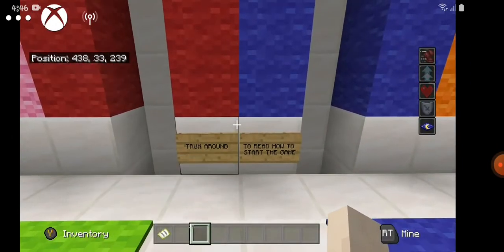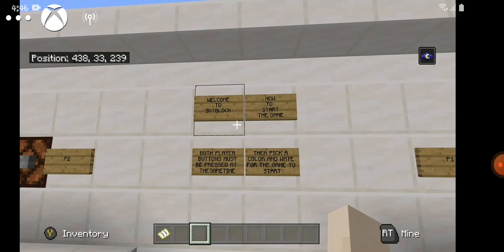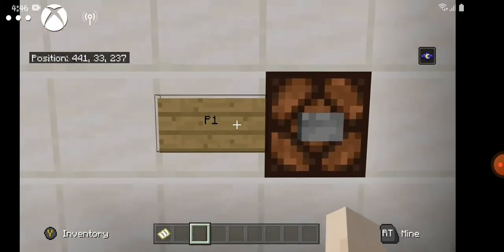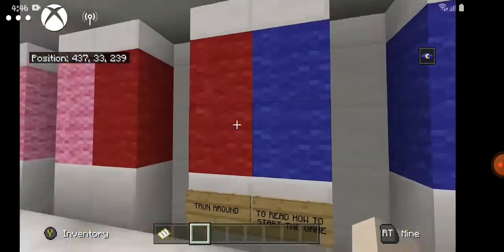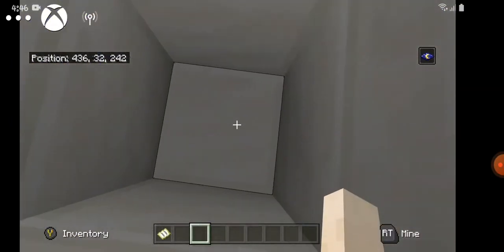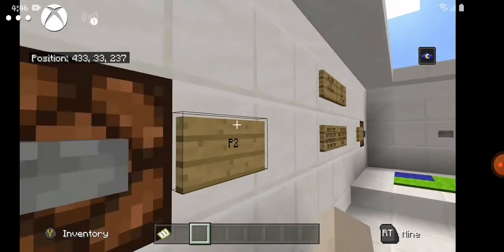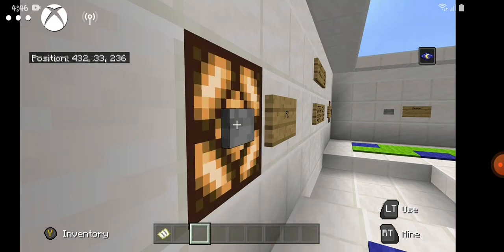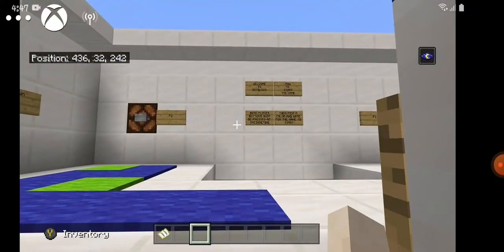It says 'turn around to view the rules and start.' The rules aren't here yet because we haven't done them. To start the minigame, you need to press Player One's button and Player Two's button at the same time — this button and this button. Once you've pressed them both at the same time, pick a color and go stand in it. You stand here and wait. If you've been waiting for two minutes or more and it hasn't started, I advise standing about here, looking at the other player, and both constantly pressing the button, then running and standing in a pod — and it should start.